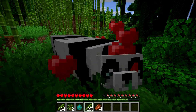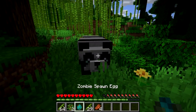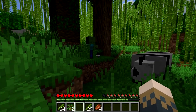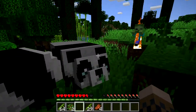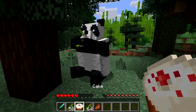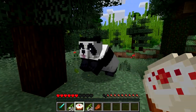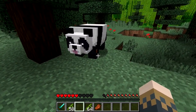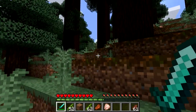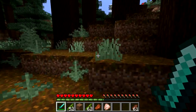So basically that's all about pandas: they eat bamboo and follow you if you have bamboo in your hand, they fall in love with you if you feed them bamboo or cake, and they do not defend you at all if you're being attacked. They just care about themselves — 'feed me and I'll love you, but if you die I'll find someone else to feed me.' And that's all about taming pandas in this game. See you guys later, bye!